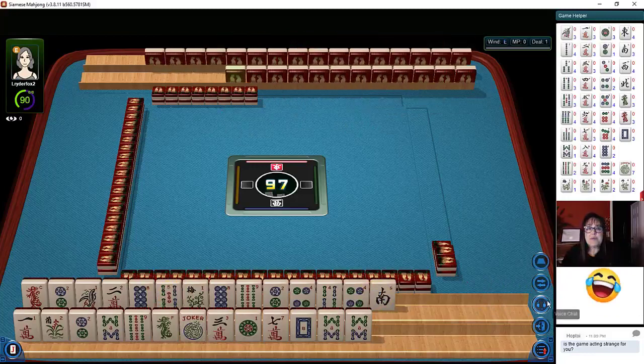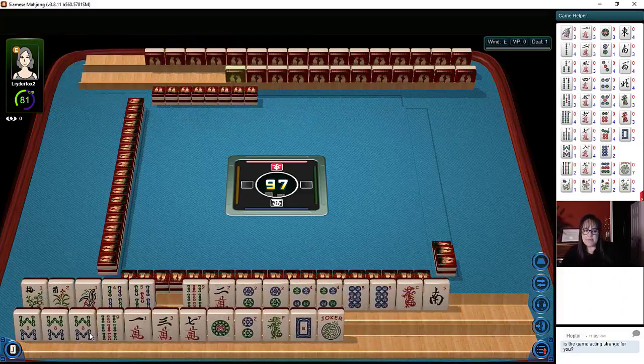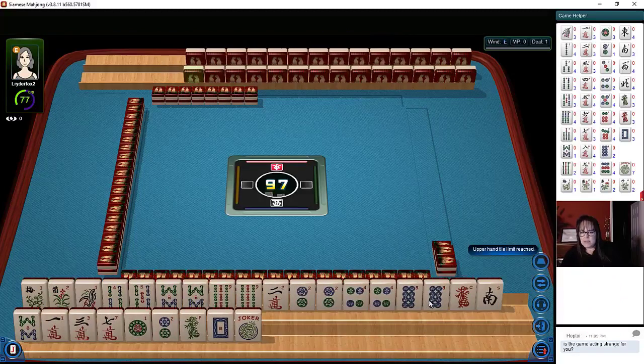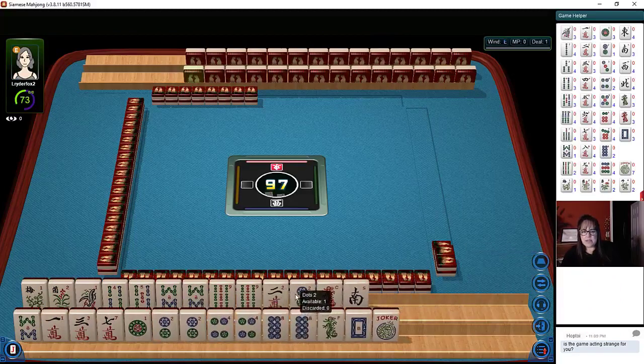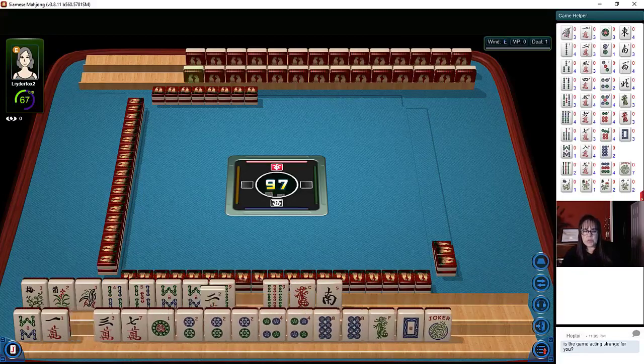So let's see what we can do with these tiles. We have a couple of flowers, which is nice. We've got lots of BAMs, lots of dots — look at all these dots: two, four, six, eight. No six dot though. So we have a couple of cracks.